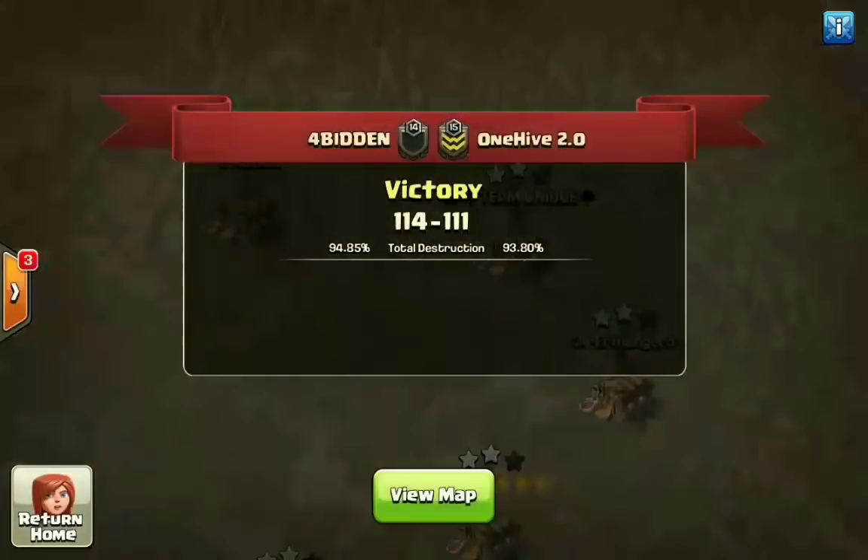Hopefully you guys enjoyed this war recap. Forbidden walking away with yet another victory in CWL Invite — 114-111 the final. Huge shout to everybody over in One Hive 2.0, it was a very close war until the last hour; we did not know how it was going to pan out. Best of luck to them in the rest of their season. Forbidden now at 3-0 heading into the bye week; One Hive 2.0 now sitting at 1-2. If you liked it, hit that like button, subscribe to the channel, comments and questions down in the comment section below. This is Riggs from Clashing FFS — see you in the next video.